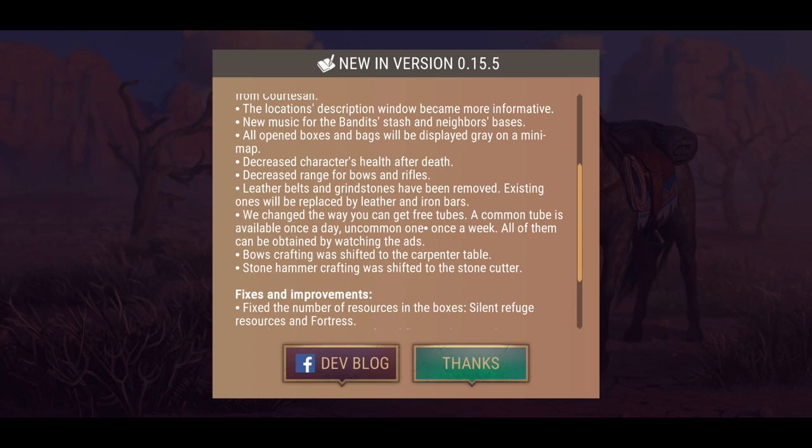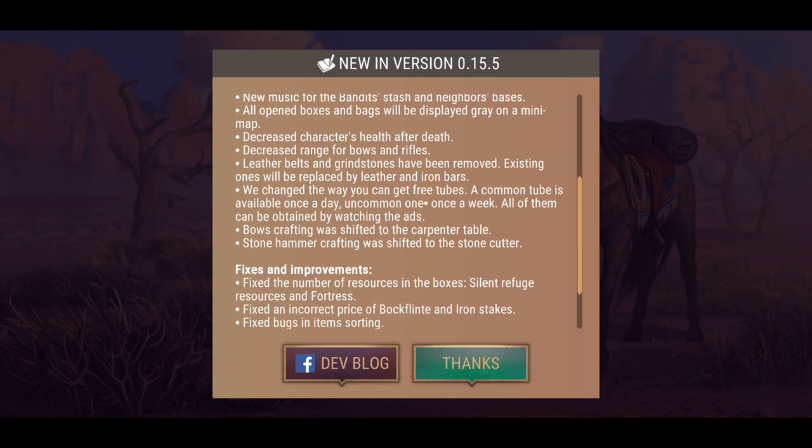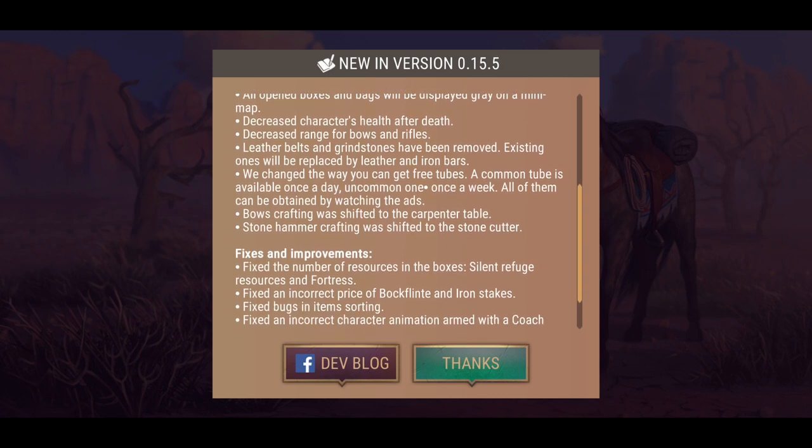New music for the bandits' stash and neighbors' bases. All open boxes and bags will be displayed in gray on the mini-map. Decreased characters' health after death. Decreased range for bows and rifles. I believe this covers all fixes and bugs.